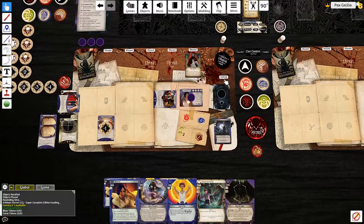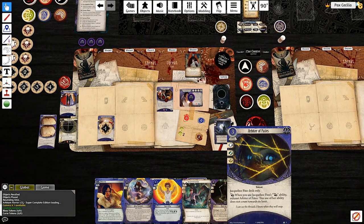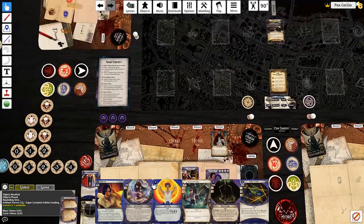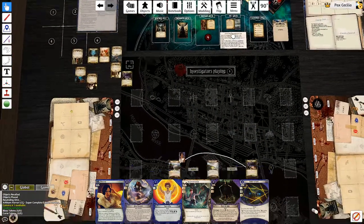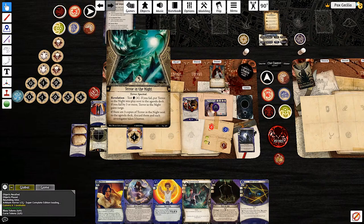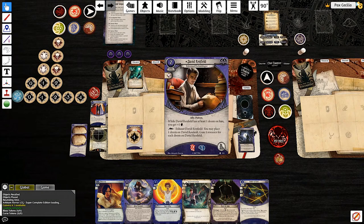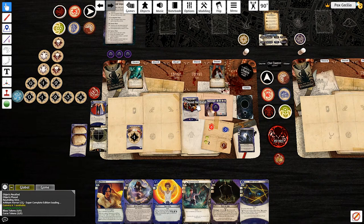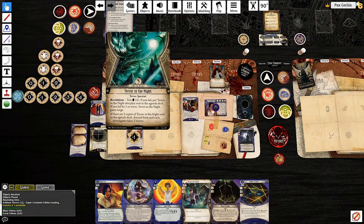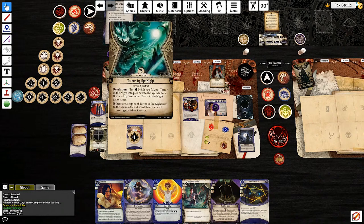Upkeep - oh, Arbiter of Fates, that'll be super nice. I'm at six doom. I'm going to crush David. Five, six, seven, eight against four. I'll tap him for two resources again. Minus four total - so I pass.